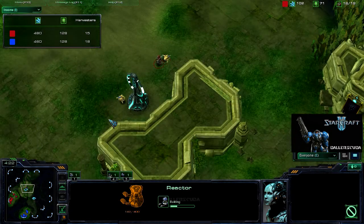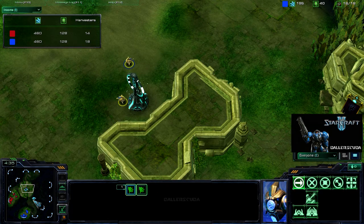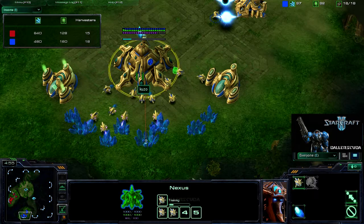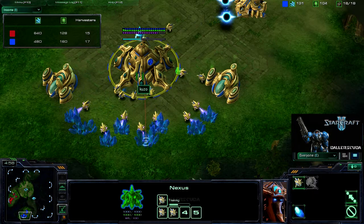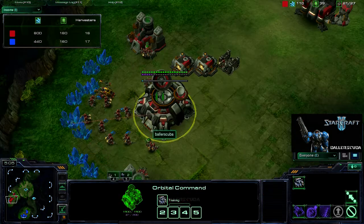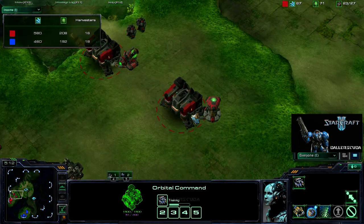He's actually got two probes here, so he's got more harvesters than I do of course, but it looks like we're about even. He did get the second gas so he's taking the lead in gas, but the mineral count is about even. I wouldn't even say that I have the lead here — oh, I do have mules, that's why. So I have the lead in minerals and I am getting the army so much faster than he is.